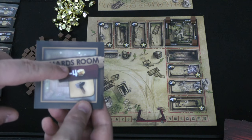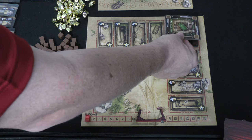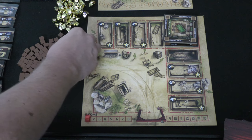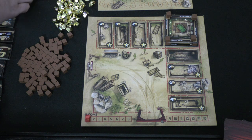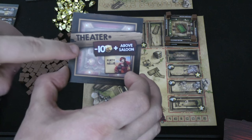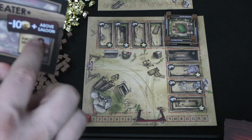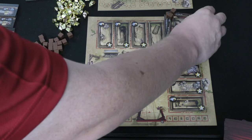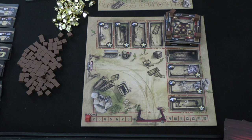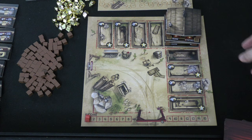Then I can build another room on top of it, like the billiards room. This is going to cost me four gold, but when it's done I get that action for free. I can put this on top, then put four supplies on that one, and build another room — maybe the theater. This costs ten gold and it needs to be above the saloon. If I build the theater, it gives me the character Purdy Nelly. When that one is finished, I have the opportunity to put a large roof on this one, and a large roof is worth an extra four victory points.